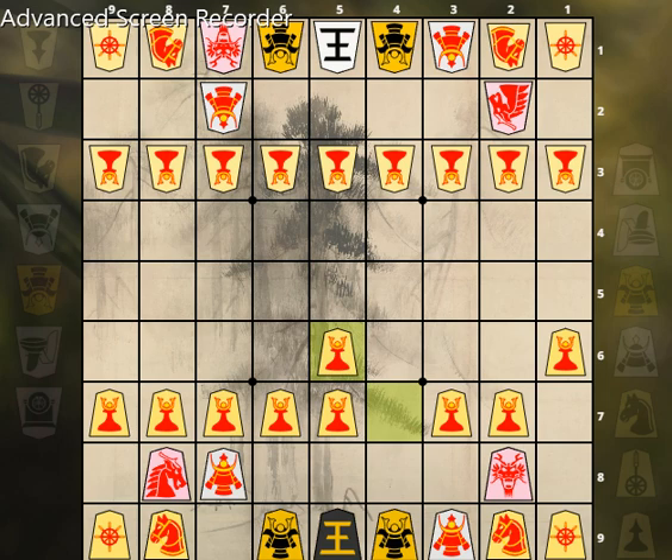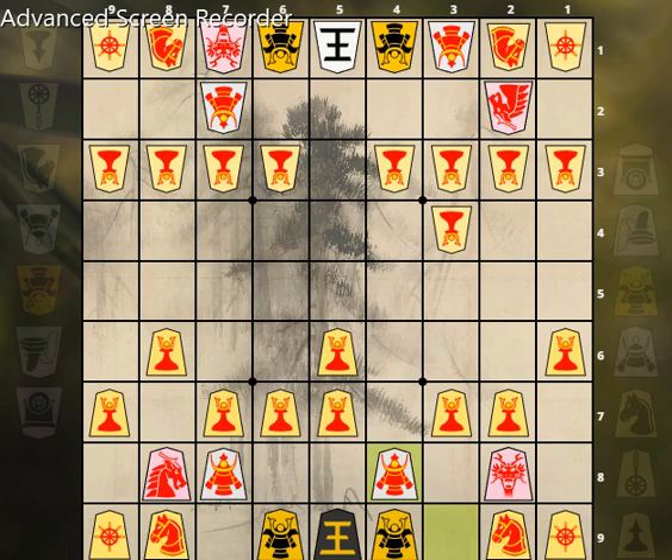Promoted pawn 1-7 ke, 1-6. Promoted rook 0-1. Promoted pawn 4-7-5-6. Promoted pawn 4-3-3-4. Promoted pawn 8-7-8-6. Promoted pawn 5-3-4-3.